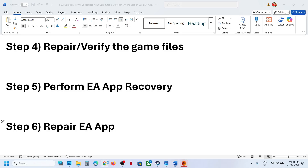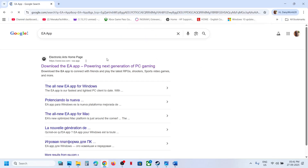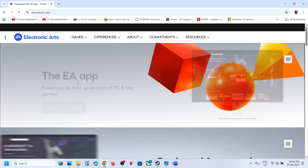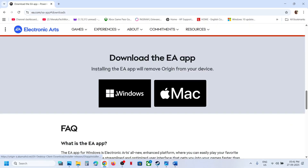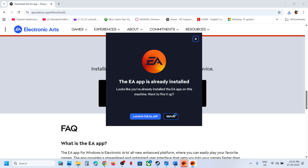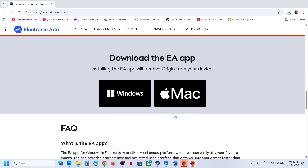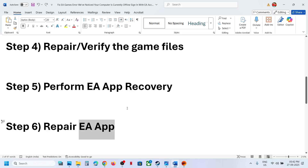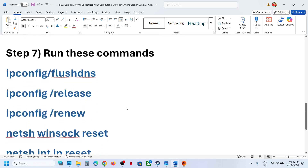Still not working? The next step is to repair the EA app. Search 'EA app' in Google, go to the EA website, and click on Download the App for Windows. Run the exe file — do not launch the app, click on Repair instead. Let the repair complete; it will take some time. Once the repair is done, it will launch the EA app and you can check.